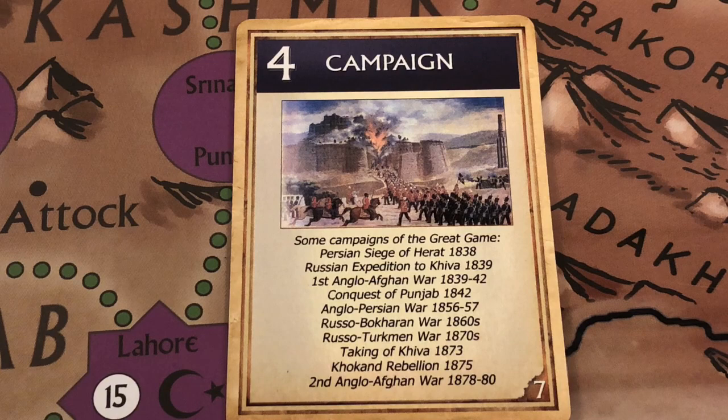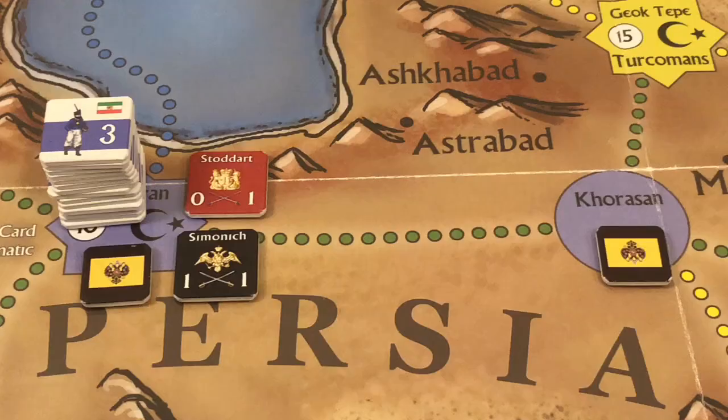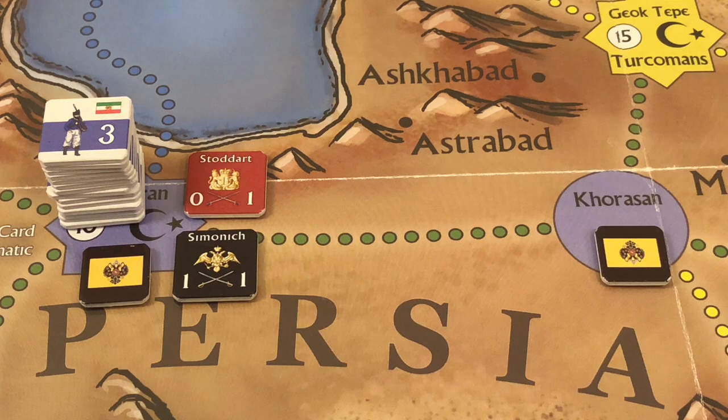Campaign cards have no game text, so they can only be played to bring reinforcements — four strength points — or to conduct four moves. The Russians choose to conduct moves.